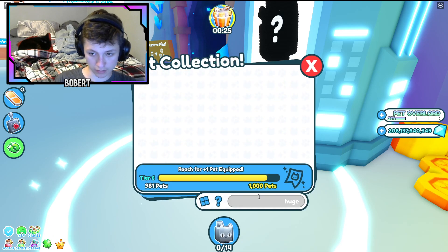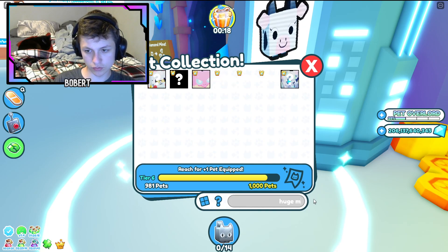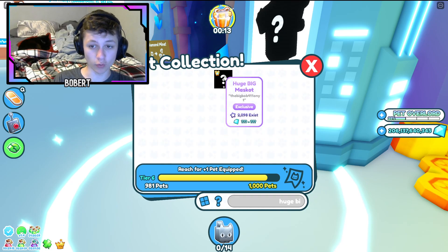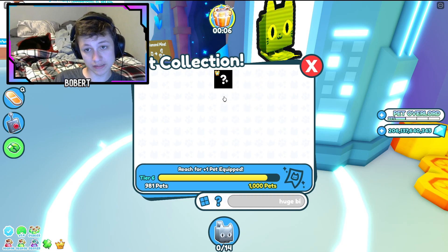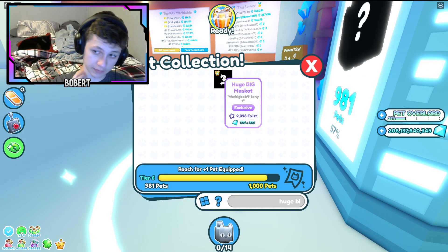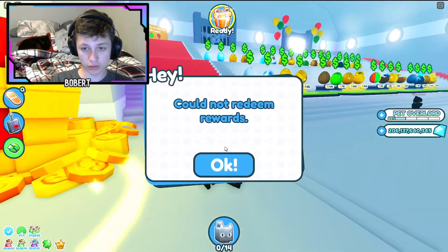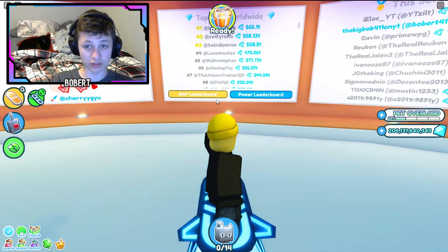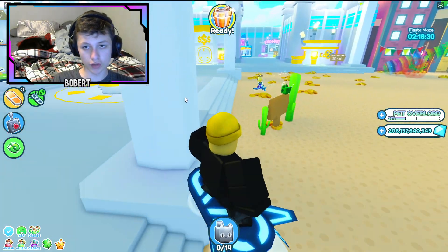It's the huge — the huge mascot. Go over here and you type huge... it's the huge big mascot. Only 2,098 exist. It's been out for a day. To get it, you have to join the group on a new account and you get the pet for joining the group. There's a one percent chance that you get it, and you have to be on a new account.